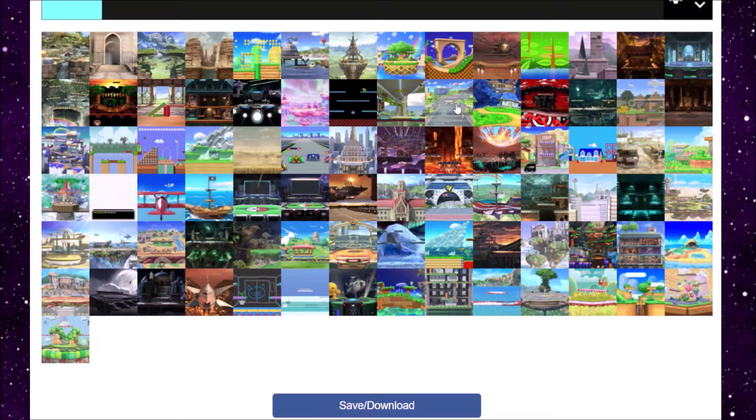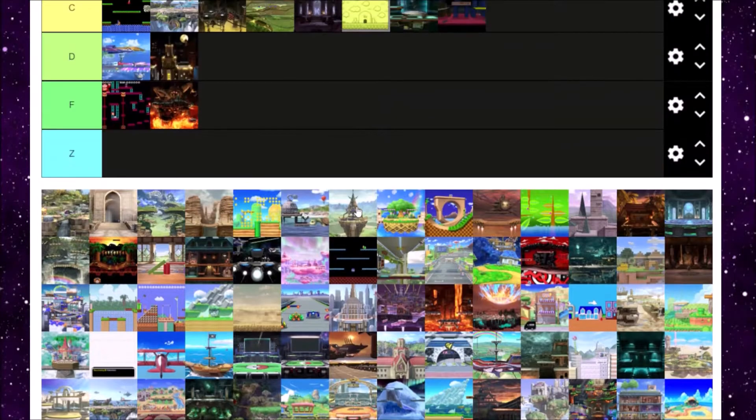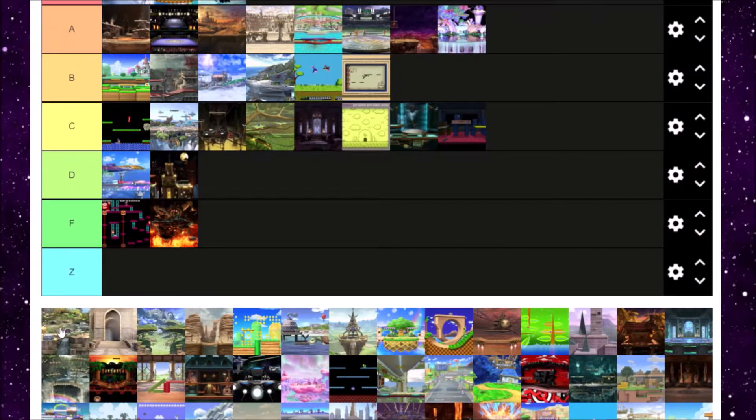Garden of Hope is next. I mentioned earlier that I liked it better than Distant Planet, although not by much — I think it's okay overall. The stage hazards are fine, and that's not much to say. I'll give it a B tier.